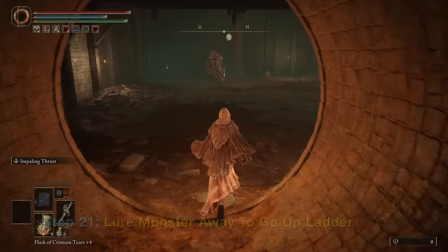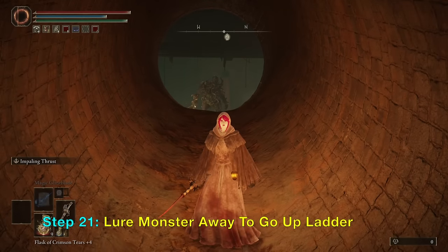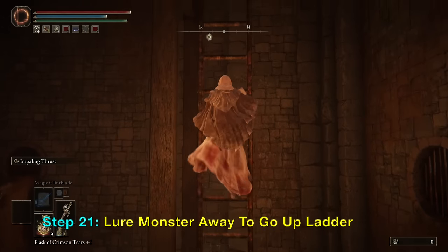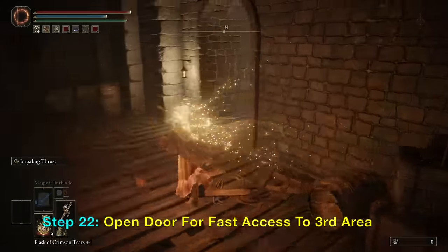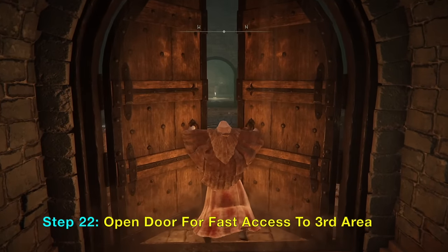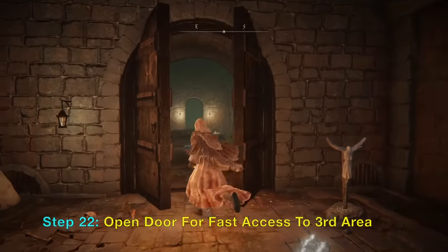Turn right here and again, and avoid that frog-looking creature. Keep going — turn right here. There's a monster guarding a ladder. Lure him away from the ladder so you can go back and climb it. If you don't lure him away, he'll just attack you from the ladder and fall down. Now we are able to open the wooden door near the grace, so when you die you can quickly go through this door.